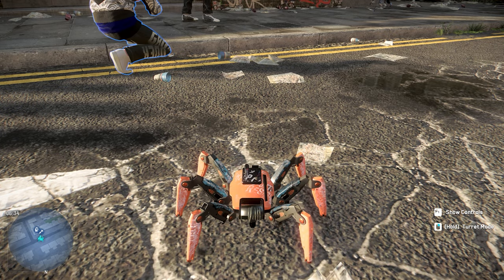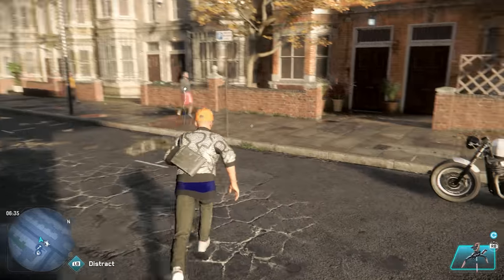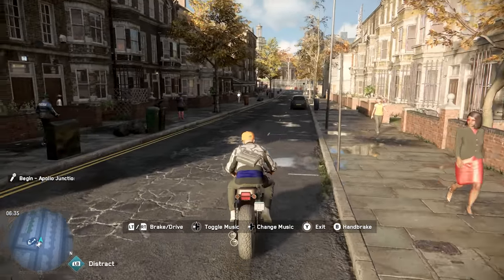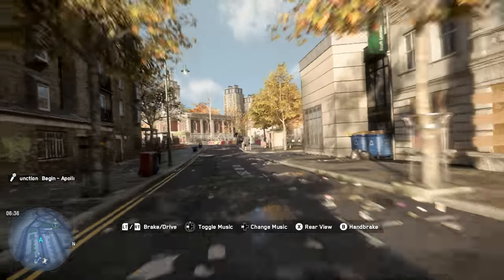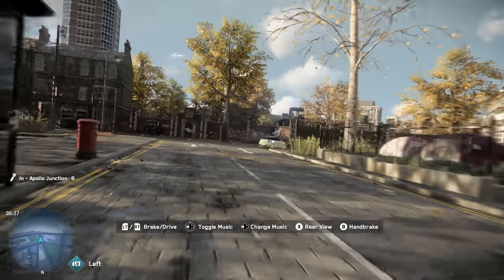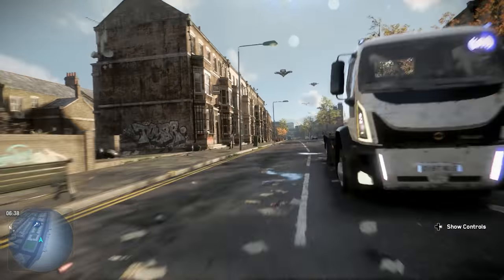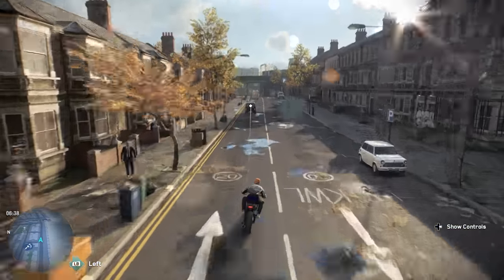Hey, what's up? Amnizio Cole here, welcome back to another Watch Dogs mod showcase. Today we're looking at a mod for Watch Dogs Legion called First Person Vehicle Camera. With this mod, you're able to change the camera when riding in any vehicle — a car, motorcycle, whatever — to first person, so it's like you're actually driving. There's also a bumper cam option.